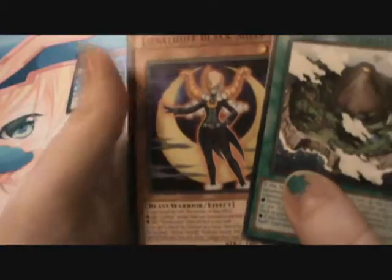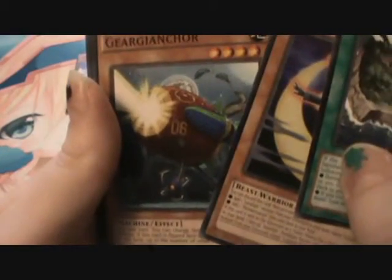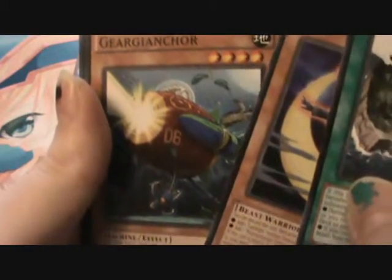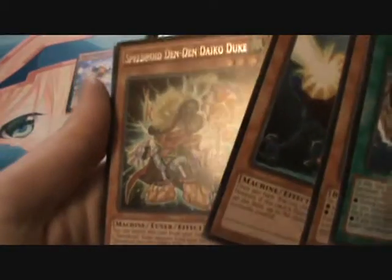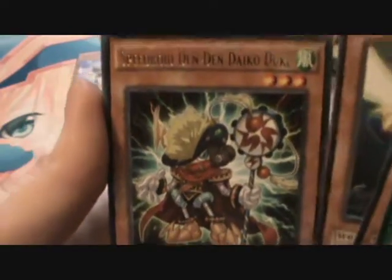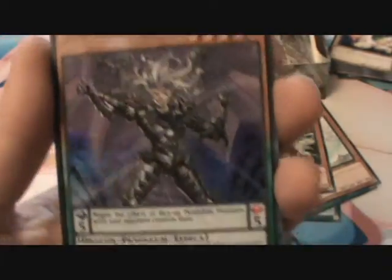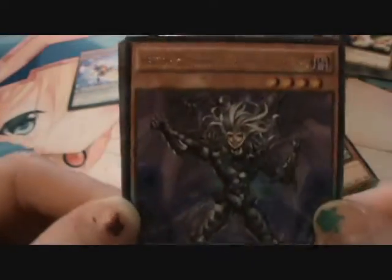Fire King Island — that looks neat. Lunalight Black Sheep, Gear Giga Anchor or whatever that is, Speedroid Den Den Daiko Duke — that's a big one, he's a 2200. That's Lector Pendulum, the Draco Overlord. That's pretty sick; I like the rarity look on it too. So that's our first Ultra!